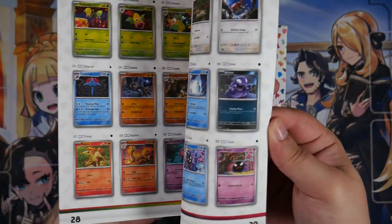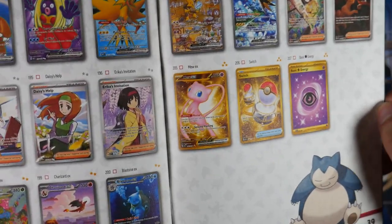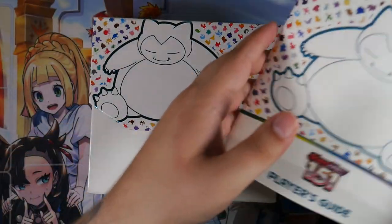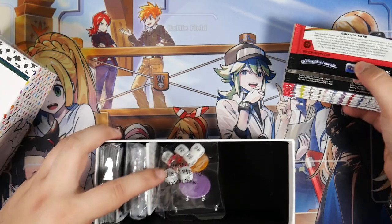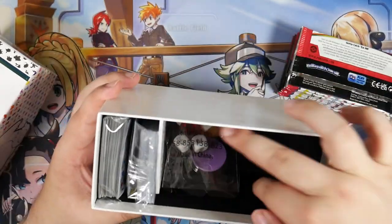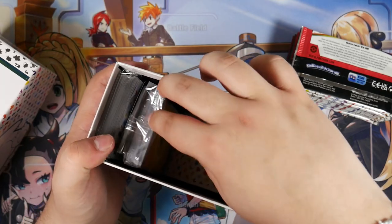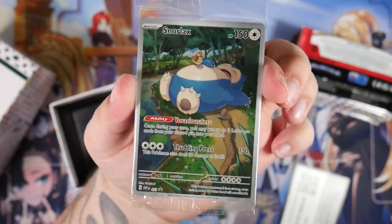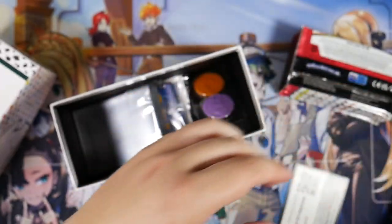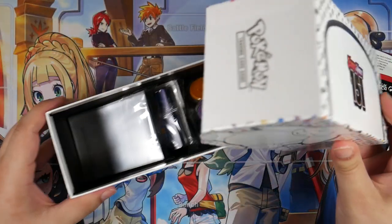With all the Elite Trainer Box, you get this little booklet with all the cards you can get. The cards that we want to pull are down here, and over here, the golden Mew — I really want to pull the golden Mew. The Mew EX Alternate Art is not actually a card in this set; that's going to be a promo in the Ultra Premium Collection. You also get dice, coins, dividers, energies, a nice promo card, and some sleeves. The promo card is this Snorlax — I really like it, it looks lovely. And there's a code card too.